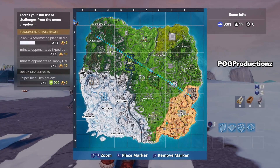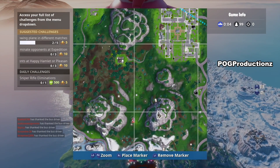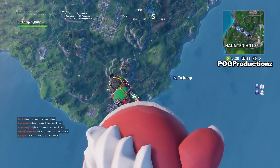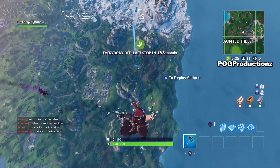Hey, what is up guys, Pog here and welcome to today's video. In this video I'm going to show you guys the location for the Stage 1 search the letter O. This one is actually pretty close to Haunted Hills, so all you have to do is go over to the map location that I've marked right over there.